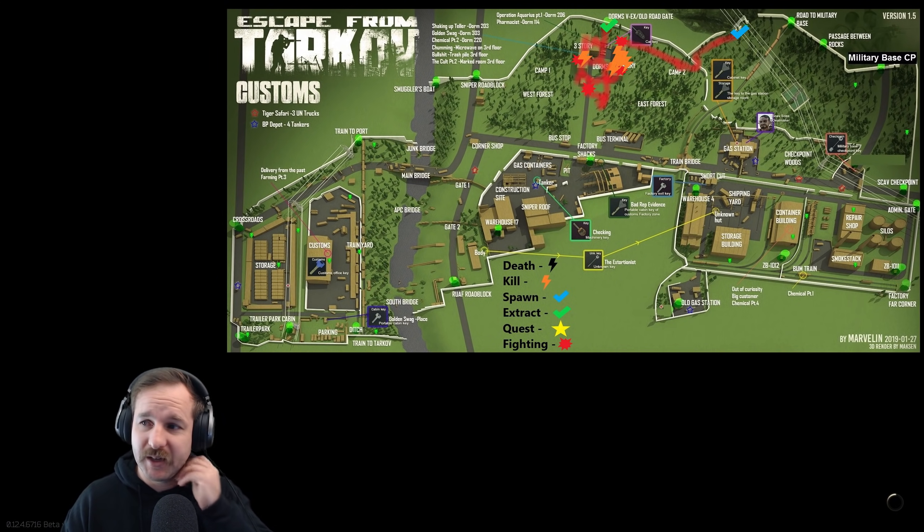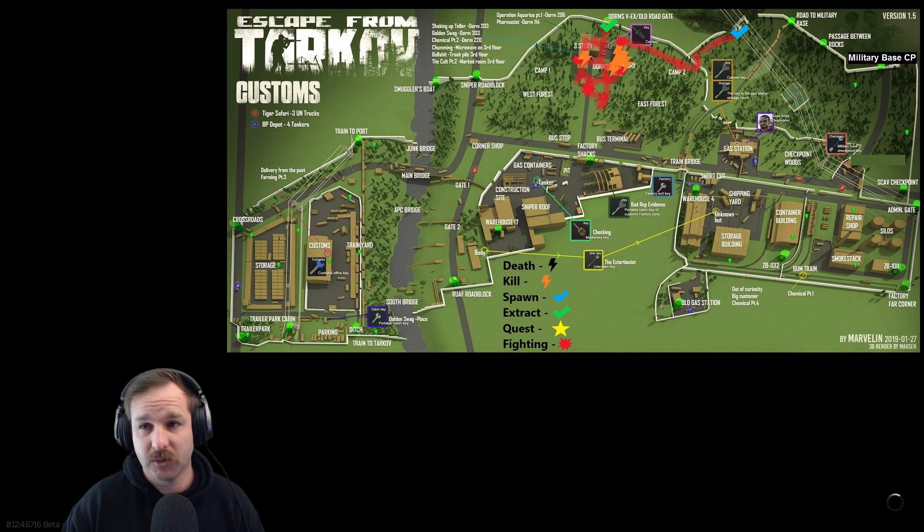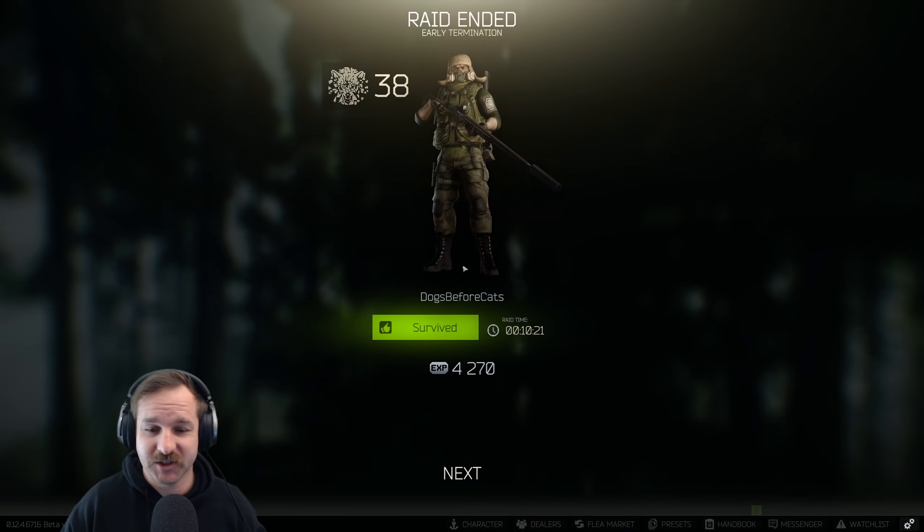We'll get some more meds and go back in. I think that worked out well. Made like three, four hundred thousand. We got three books - they're 50k each. A bitcoin - that's 150k. So that's three hundred thousand just there.